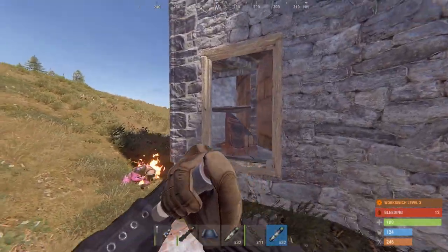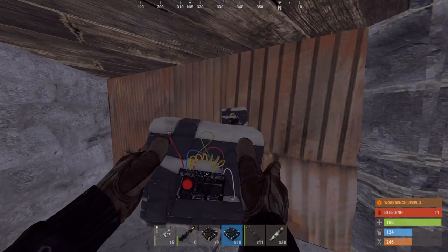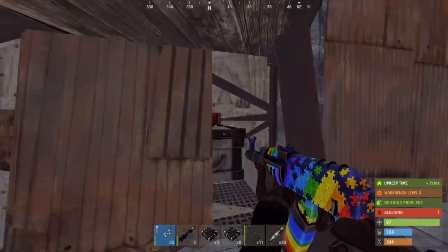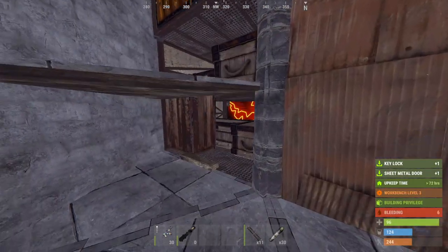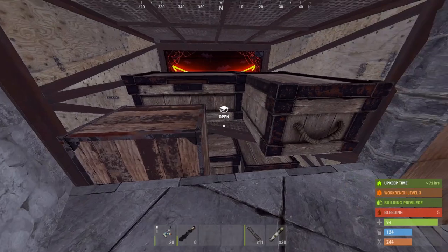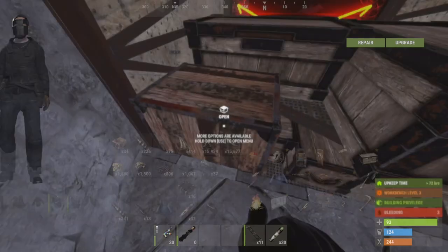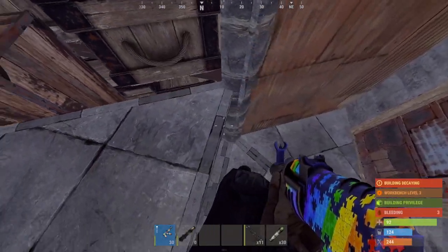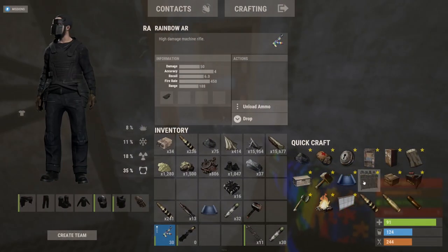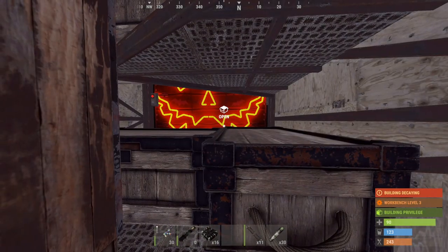That was pretty surprising, dude snuck up on me. Looks like some sort of bunker base - let's go straight through the sheet metal. TC - yo, check that out! We blew straight into the TC room! We are safe in here. That was 100% luck - I almost took the side of the wall but we went straight into TC. Oh my god, 3K sulfur - are you kidding me? You better have boom-crafted out.